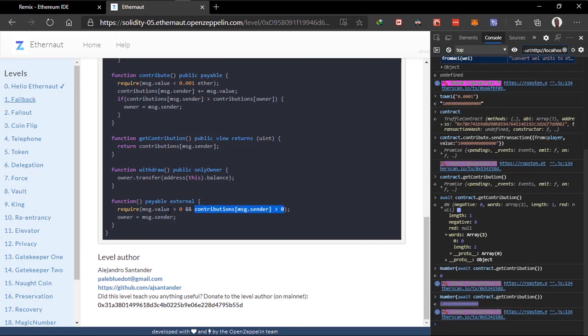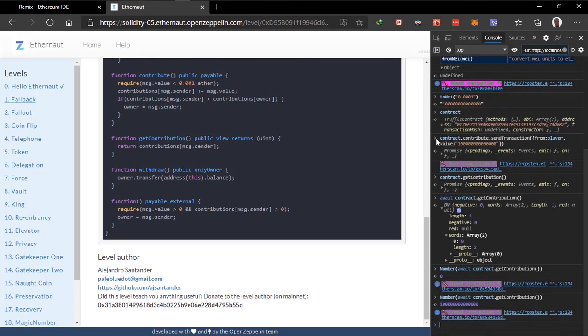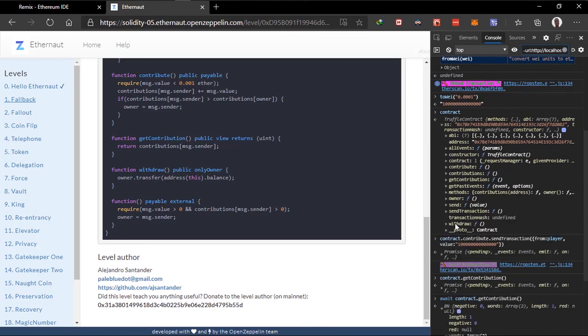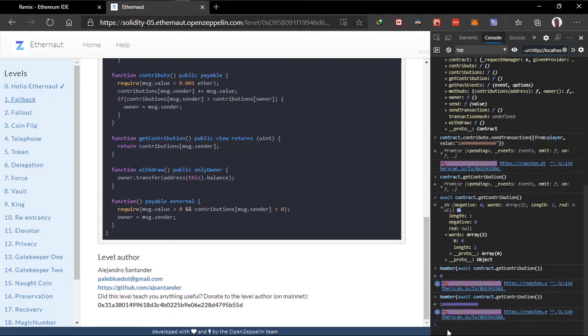The next thing we have to do is send ETH to the fallback function. How do we call a fallback function? Let's check our contract — I'm pretty sure there isn't an explicit fallback function listed. Since there's no explicit fallback function, what we can do is just send the transaction directly. Because when you don't specify a function, sending ETH to the contract will trigger the fallback function. The condition says we should send anything greater than zero, so we'll send the same value — it doesn't matter as long as it's greater than zero.